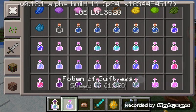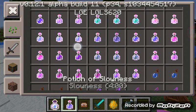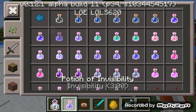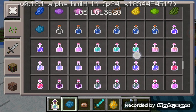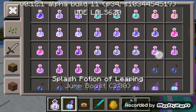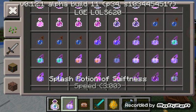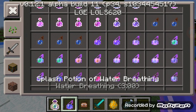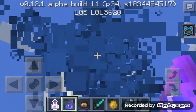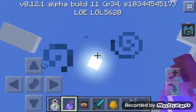We got potions — potions of healing, jump boost, regeneration, speed, and breathing underwater. There's an actual potion of breathing underwater. Speed, resistance, and breathing underwater — you can see it appears right there.